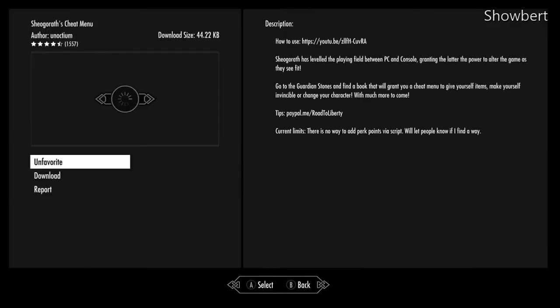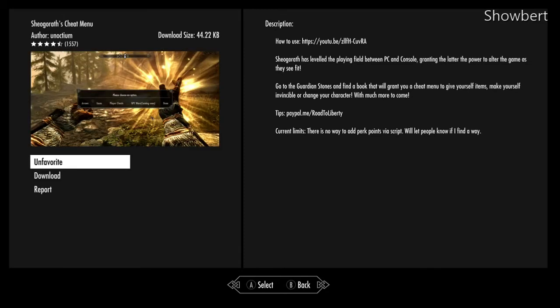This one's pretty self-explanatory — it's just a cheats menu if you feel like going full God mode and killing everything in sight. There is no cheat for the perks yet; they're still working on that.